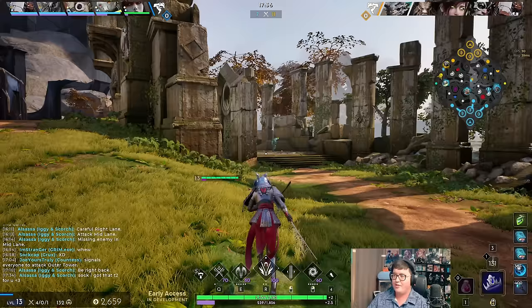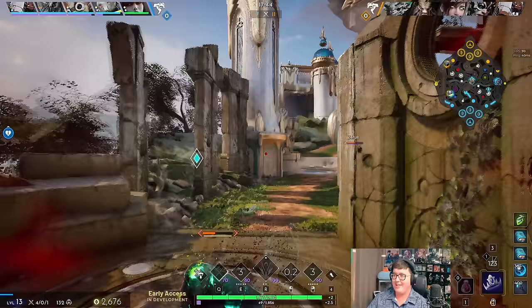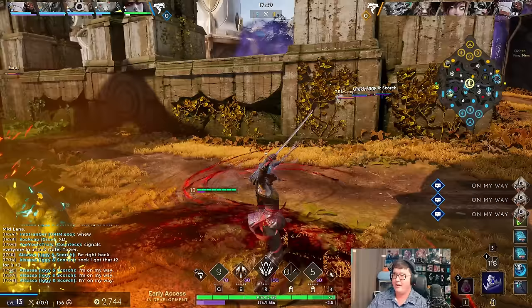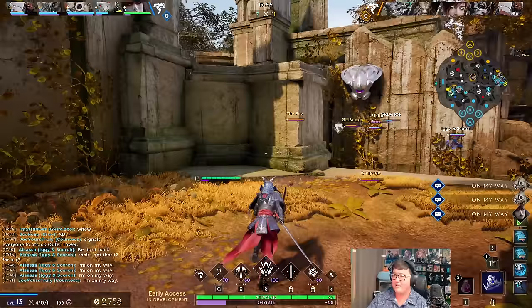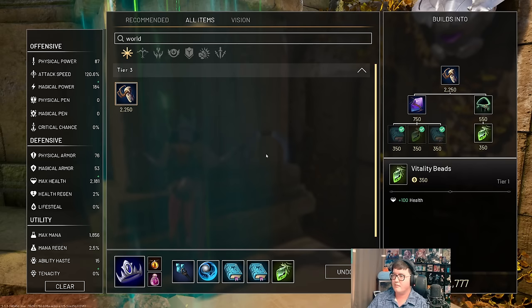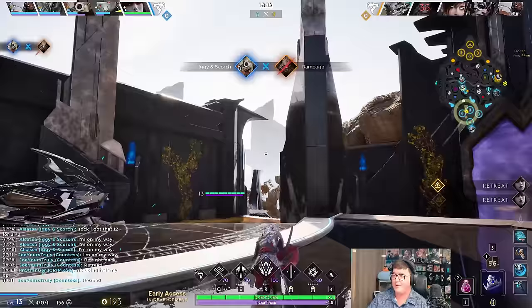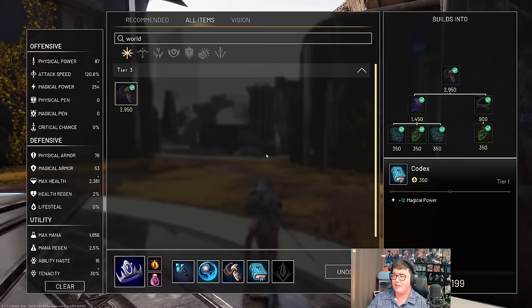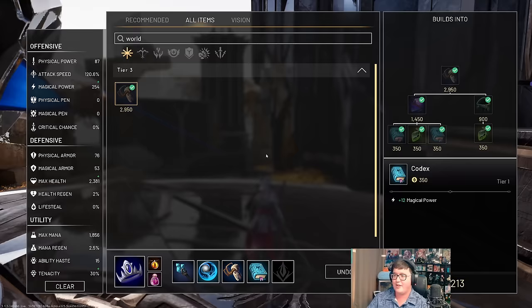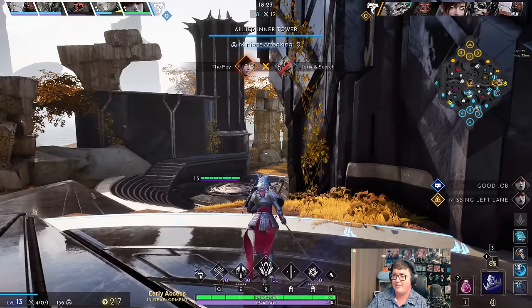I'm going to grab the buff. I actually have enough to get World Breaker right here, so this is where things start to get a lot more spicy. I'm a little late on the Overgrowth stacks, but that's okay. Now let's start building into Lifebinder — Lifebinder is going to provide that Ability Haste we're lacking. We have 254 Magical Power already but no Ability Haste, and that's where Lifebinder comes in. More HP feeds into more Magical Power — all that great stuff combines really well together.